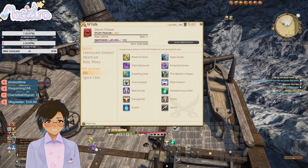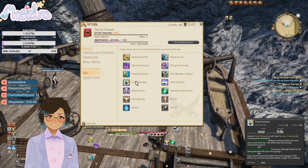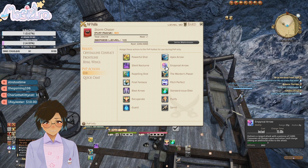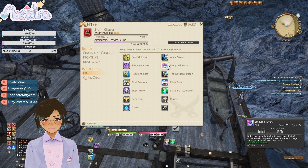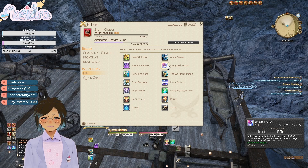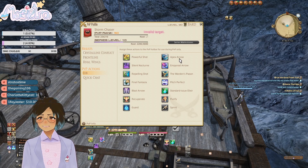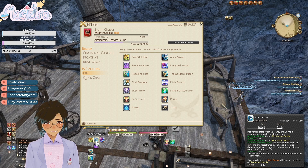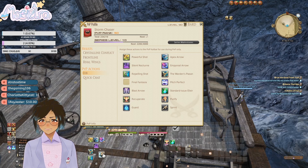Alright, Repelling Shot is your step-back bind, okay. Blast Arrow — okay, so you still have Blast Arrow and Pitch Perfect, you don't have access to... wait, what? Each charge delivers a ranged attack with a potency of 3k, uses all charges upon execution, each charge adds an additional strike — wait, what? So you just use it all at once? Interesting. Grant Blast Arrow ready — that's it. This is actually it, Final Fantasy.